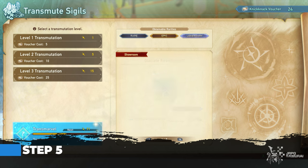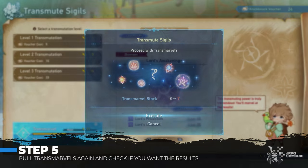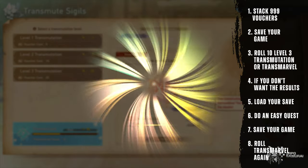Now for step 5, pool another 5 Transmarvel again and notice that you will be getting 5 different ones already. If you simply do not want the results, just repeat the process until you receive the ones you need. Pretty easy and neat.